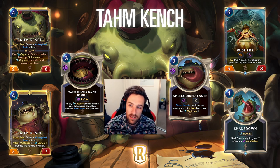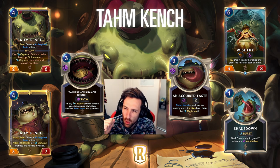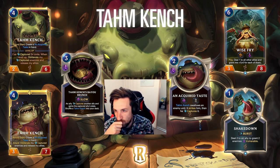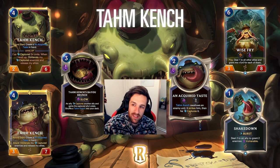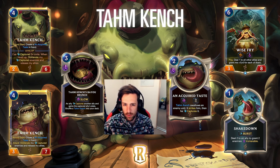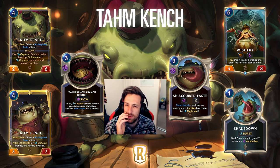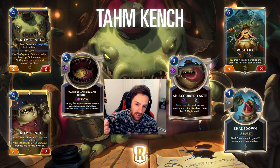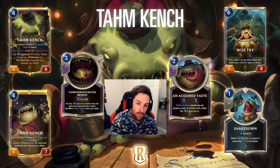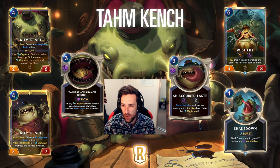Some other cards we did not see - Wise Fry is a 6-mana 3-8 with Overwhelm and Vulnerable. He's Vulnerable himself. Deal 1 to all other allies and grant me plus 1 for each of them. I don't know about this card - it's 6 mana. I'd be more focused on not going super wide on the board but protecting Tahm Kench. Also with Bayou Brunch, when we capture allies and release them they're summoned back, so units released by Tahm Kench will come back at full HP.